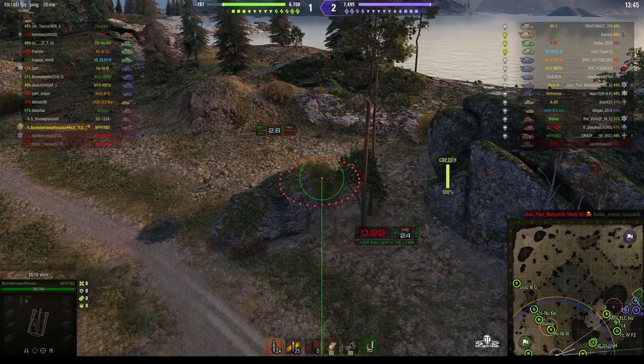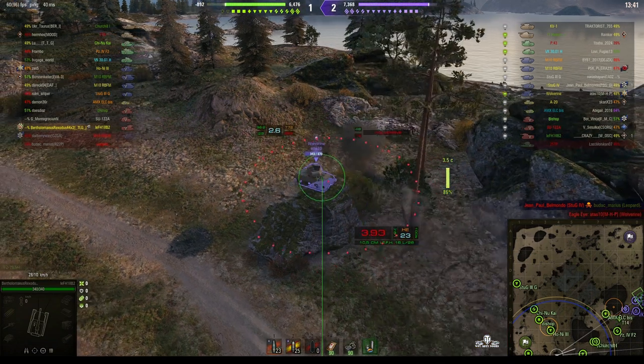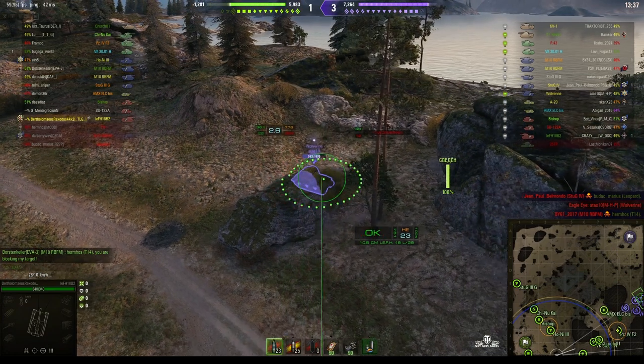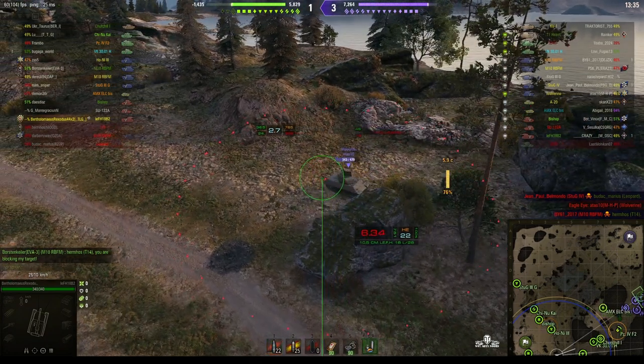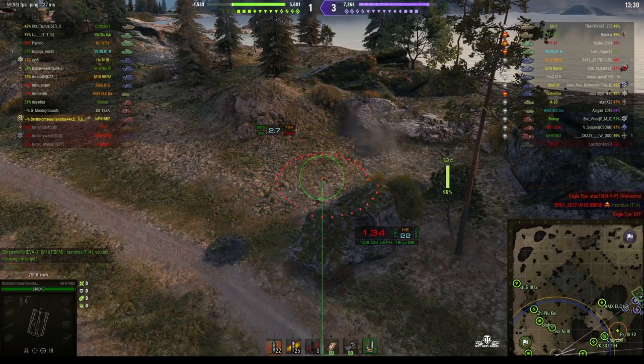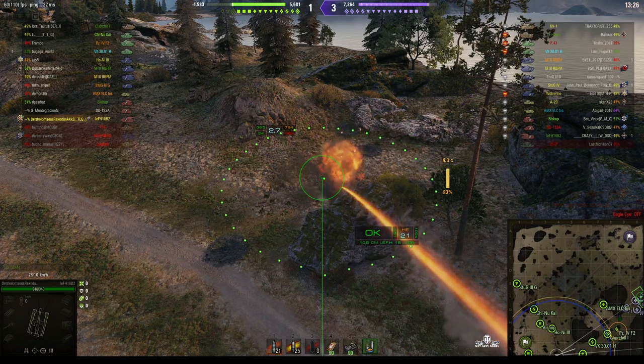Somebody was sitting behind that rock and he just struck him. And it was a Wolverine! You can see he's lost a few hit points because that was a direct hit on his front. He's pulling back now. I think you have to weave these shots around about there. He probably knows that he has to move away, otherwise he's going to get hit again.